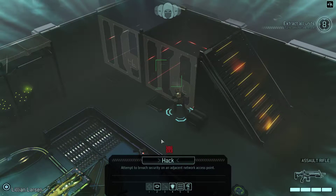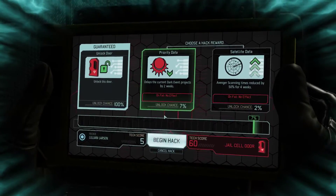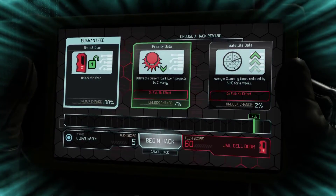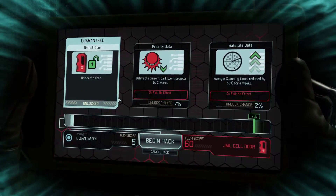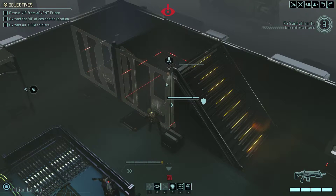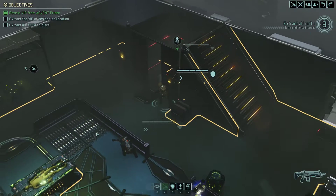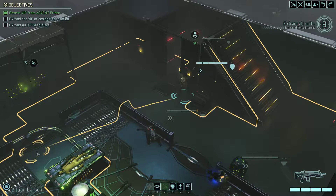Okay, hack. This may well take me out of concealment actually, so it might be irrelevant. What the hell is the dark event project? The only thing we can do is unlock the door - seven percent chance. I'm not that much of a risk taker. The VIP is in tow - proceed to the extraction point. Okay, yikes.